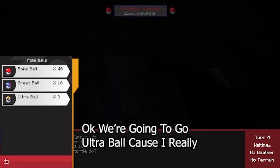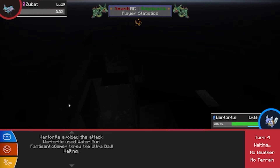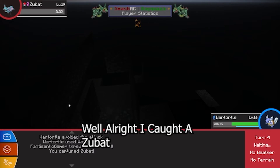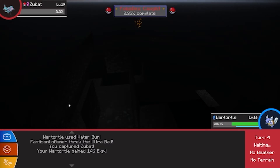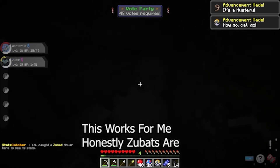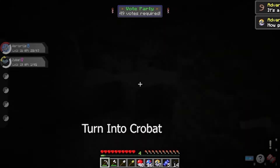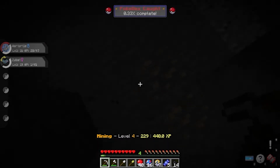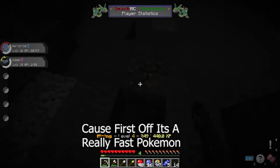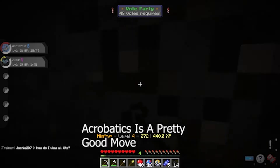We're gonna go Ultra Ball because I really want a Zubat. Zubats are good. Come on! Whoa, alright! I caught a Zubat! This works for me, honestly. Zubats are good, especially when they turn into Crobat — they have a huge advantage. First off, it's a really fast Pokemon, and it can learn Acrobatics. And Acrobatics is a pretty good move.